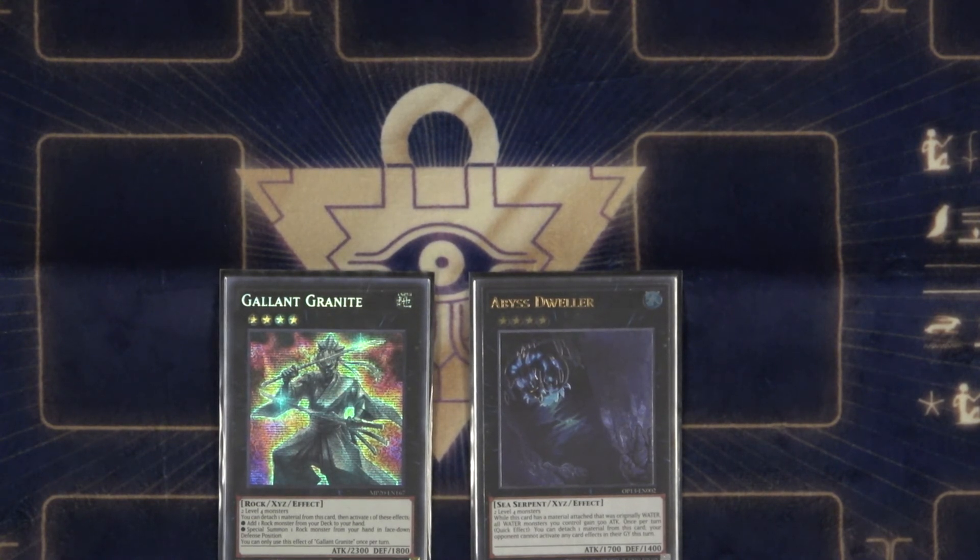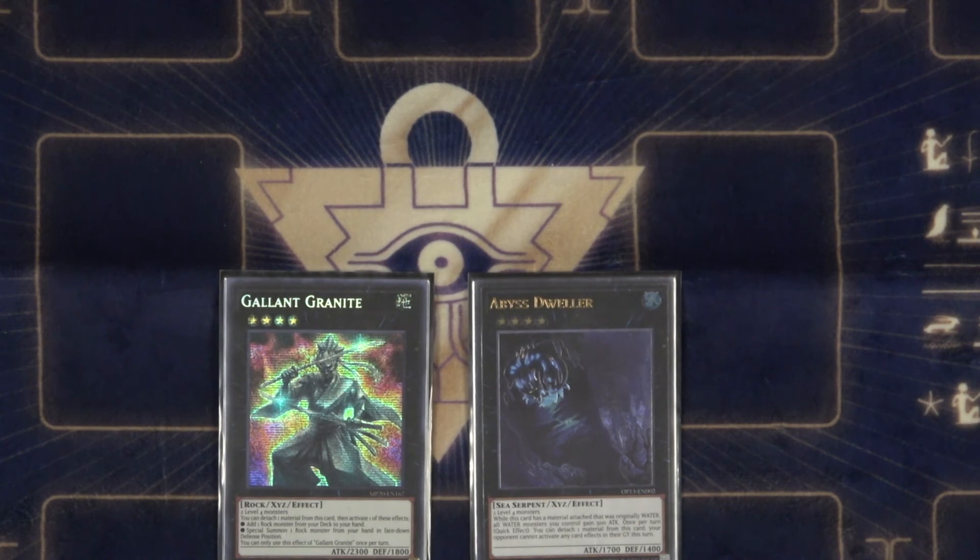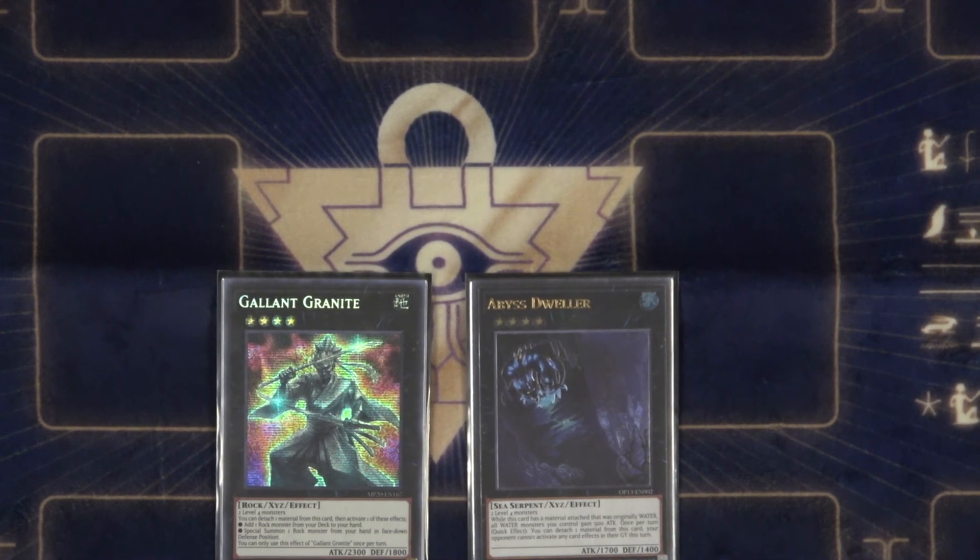Is there anything you'd change out of your deck after playing today? I've been back and forth with the Dweller — it's been a toss-up between that or Zeus, but I think I'm going to stick with the Dweller. I didn't summon it tonight or didn't need to, but for the format with how explosive Tier can be, it's definitely necessary. Not really too much I would change — I mean, I would always play more if I could.